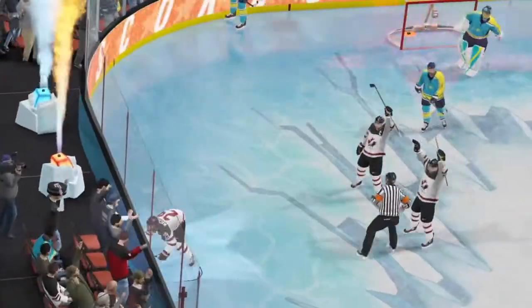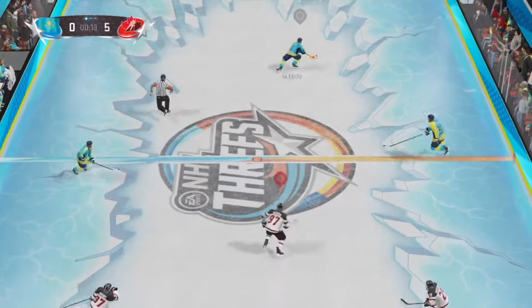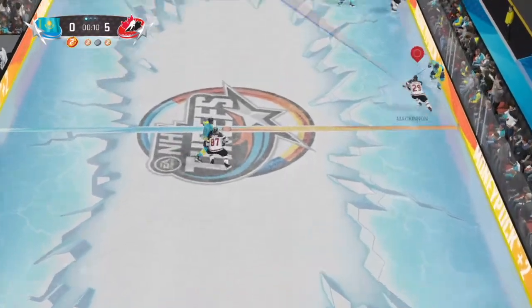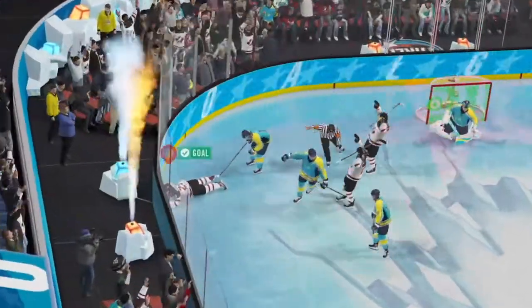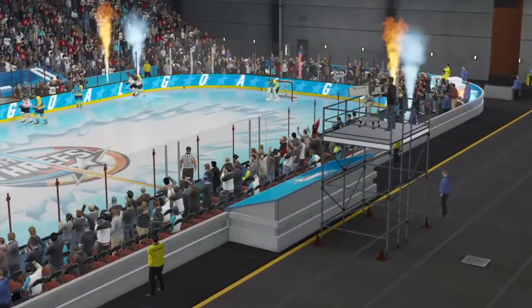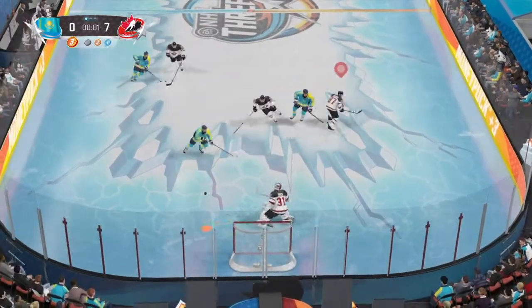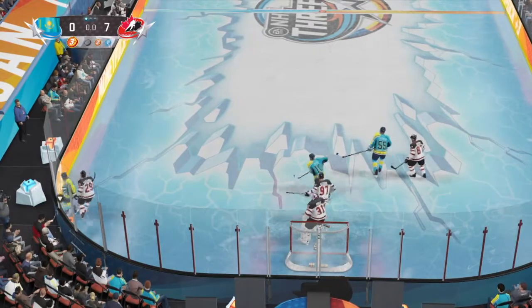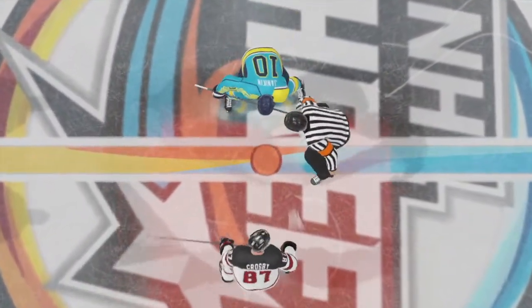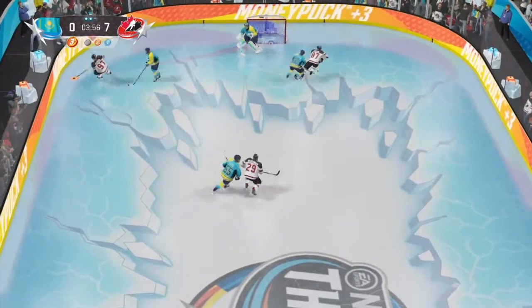Some of the problems with the game are definitely around the shot blocking. In the offensive zone, pretty much the entire defensive team just crowds in front of the net, making it impossible to actually get a shot on. It gets quite annoying pretty early in the game, and I think EA needs to find a way so that the defensive team can form a more realistic setup instead of just having three guys stand right in front of the net like ducks out of water.